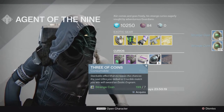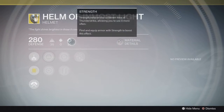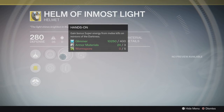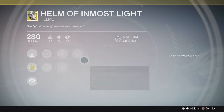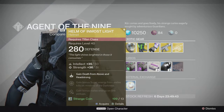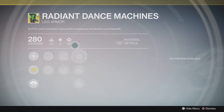Back to the items. We have the Helm of Inmost Light for Titans. The roll on this one - strength is never really good but the number is okay. It's got Hands-On, which is gain bonus super energy for melee kills - not the best - and then you gain bonus super energy for heavy weapon kills. Also Invigoration, also not good. The roll on this thing is not good, the helmet itself is also very lacking, so I really don't see any reason to pick this up. If you're a collector, sure, but otherwise no.